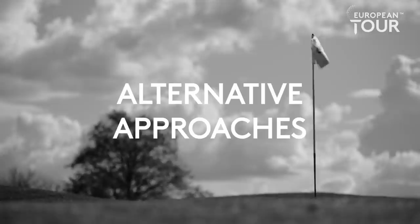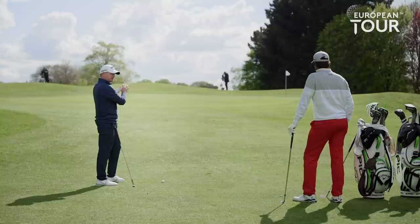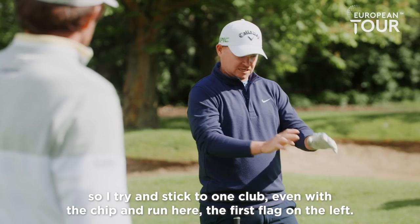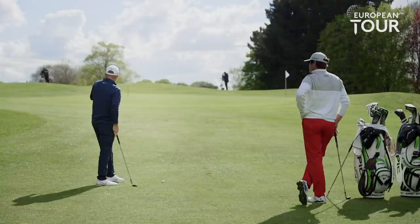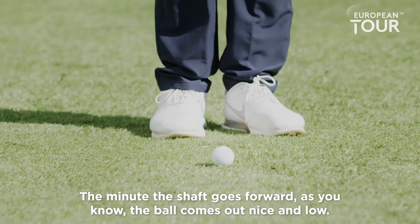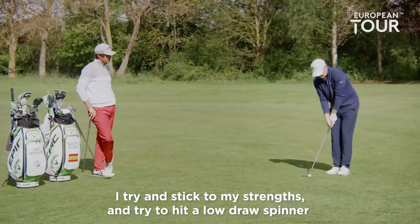Nacho, here we are. We've moved stations to a slightly different shot. We've got two pins — one more of a chip and run kind of shot, one to a back flag. I play it with one club, my lob wedge, and move things around slightly to play different shots. If I can't chip it well with one club, then I'm not going to be able to chip it well with four clubs. So I try and stick to one club. For the first flag on the left, I read the green — pretty straight up the hill — and I would go square face with my 60, a bit more forward lean with the shaft. The minute the shaft goes forward, the ball comes out nice and low, so it's a bit of run and a bit of check. I try and hit a low draw spinner — something hopefully like this.